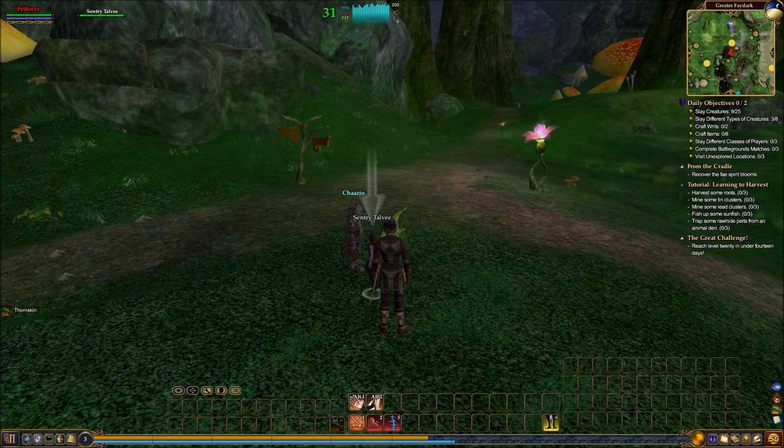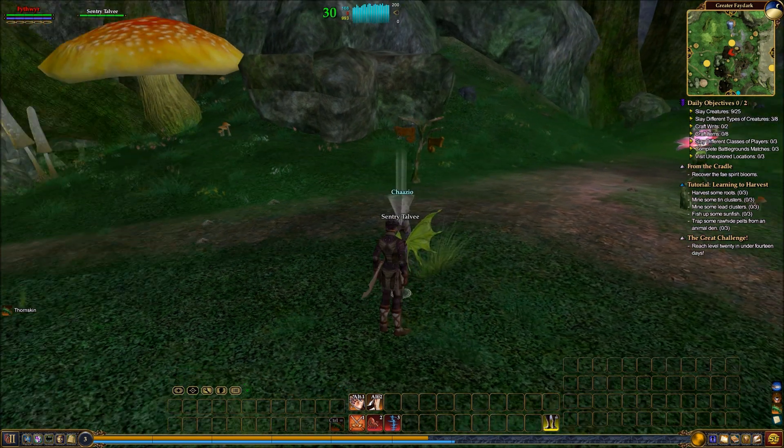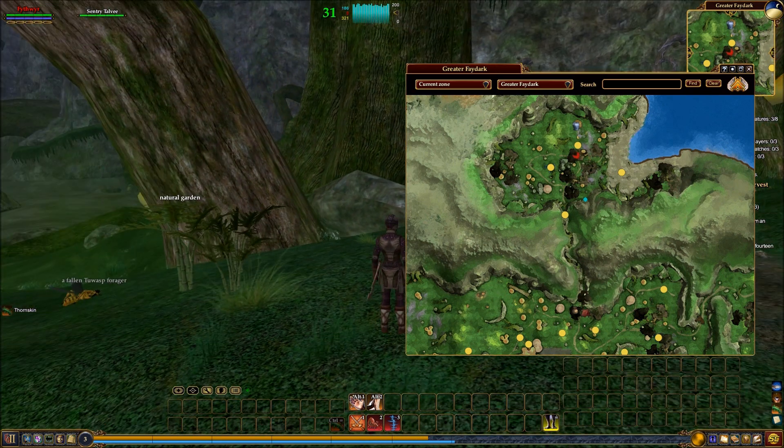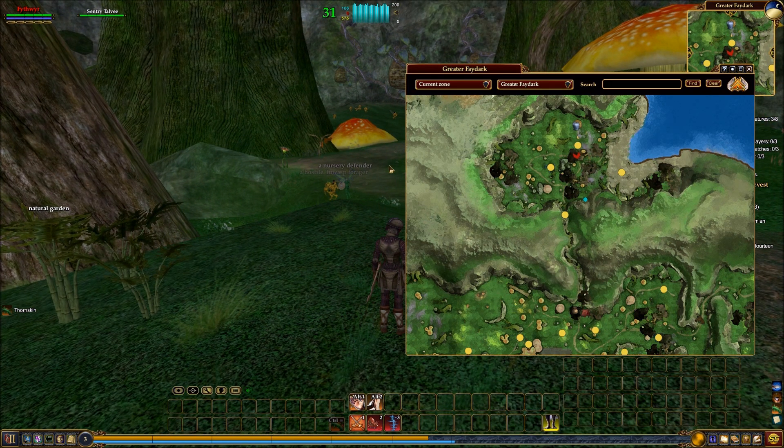We need to Recover the Fae Spirit Blooms. I don't see where this is on the map, so we're going to look at the main map, which we get to by pressing M. This is something you may not have seen in EverQuest 2 if you haven't played it in a while — the map is completely different than it used to be.